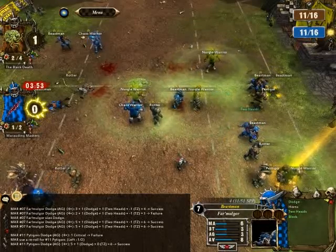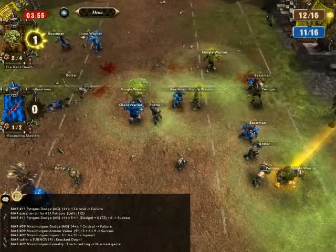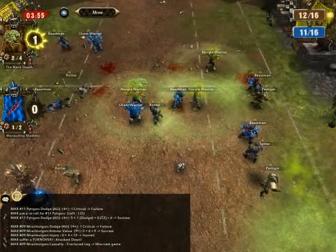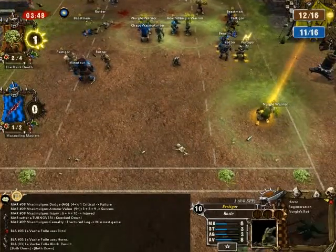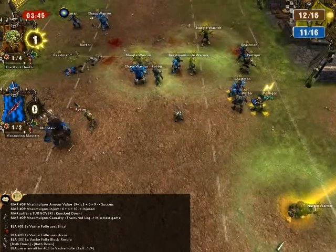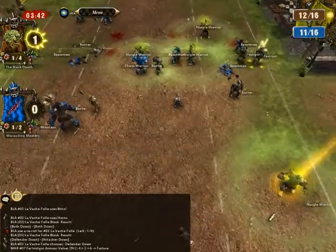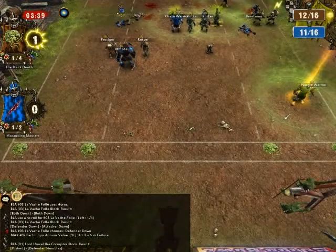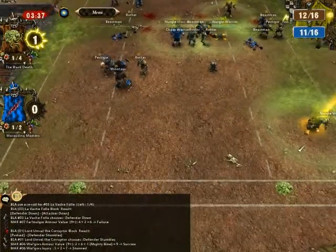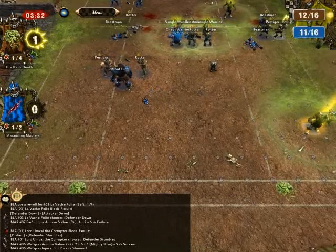I hate that guy. Fractured leg — awesome, except for one thing. Since he was dodging away, it's not considered a block, so our Pestigore Rosie does not get any points. Next turn, Duke Deader Than Dirt can score. I can't show you their movement path. Anyway, the Minotaur is a bit too far away to help — seven is his maximum movement.